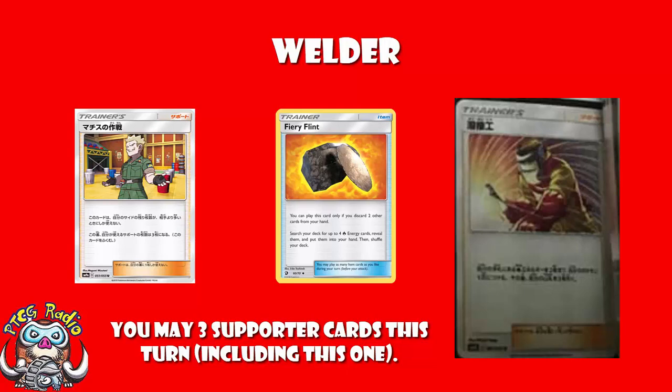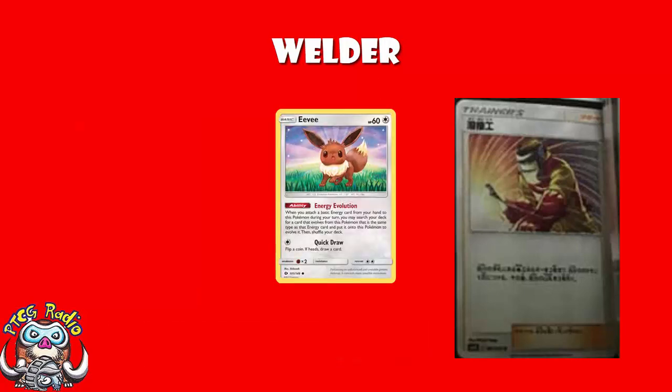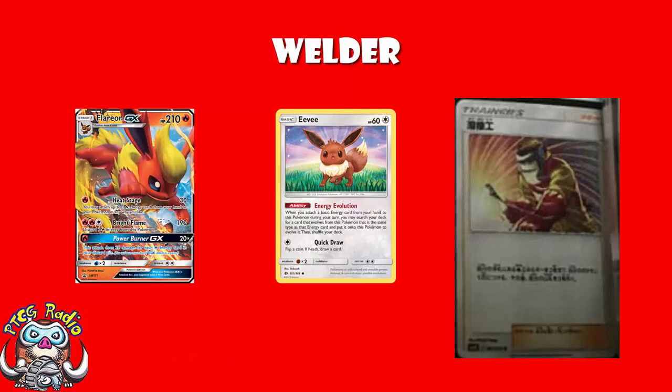To answer a ruling query some of you may have: yes, if you use this to attach fire energy to Eevee, you can evolve it up into Flareon - because Flareon evolves from Eevee when you attach a fire energy from your hand to Eevee. You're attaching this using a supporter, it is extra energy, you're allowed to attach just because you played a supporter - but that is not what's important. The only thing that's important is that you are attaching from your hand, and you very much are attaching from your hand, so this absolutely totally counts.